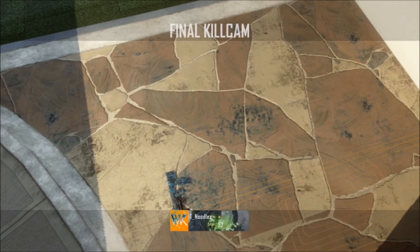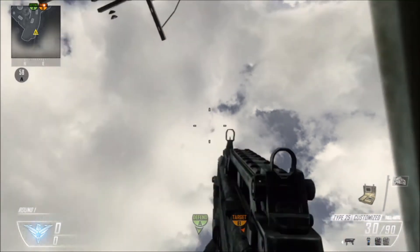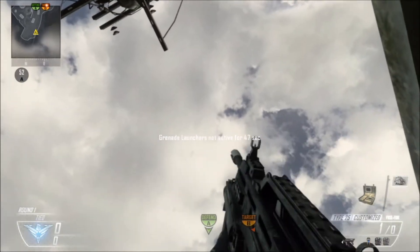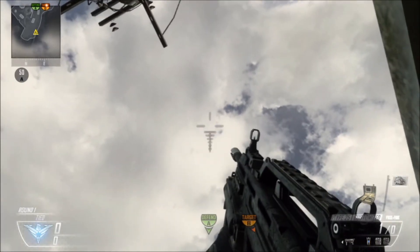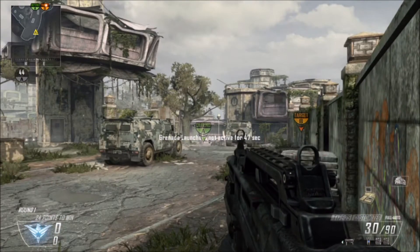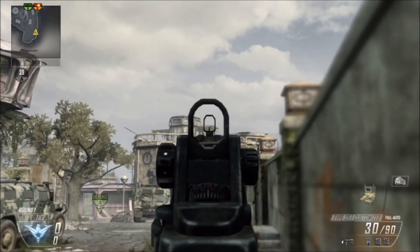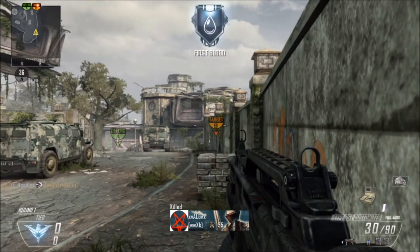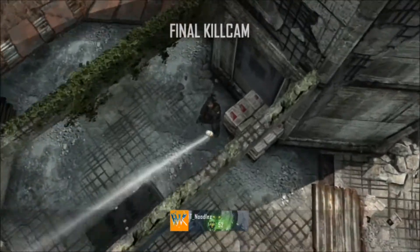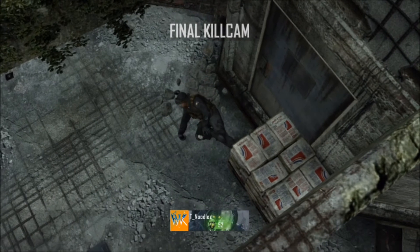For this next spot we are on Hot Iranian. You're gonna come in this corner, look straight up - there's a faded line in the cloud. Put your crosshair just like that and go down to cover it all. It might take some practice. It'll fly halfway across the map and it'll catch head glitchers - it's a really effective spot for those.